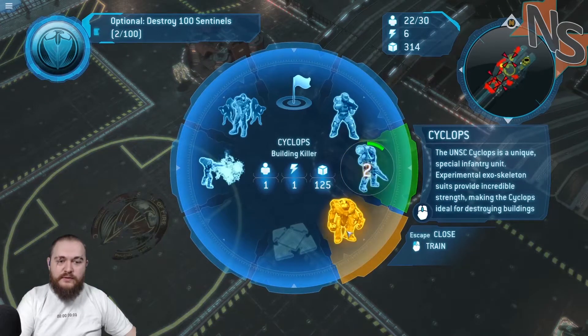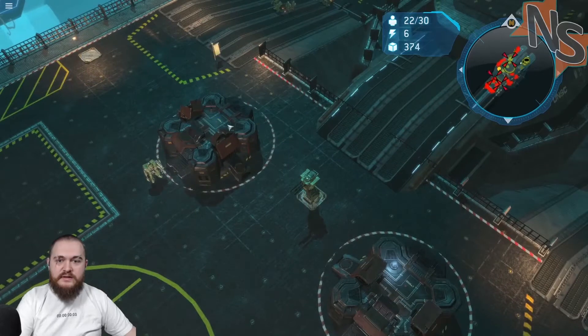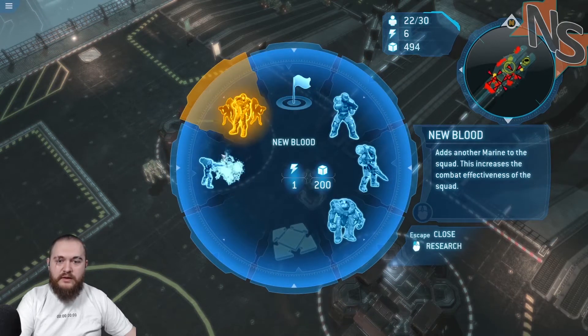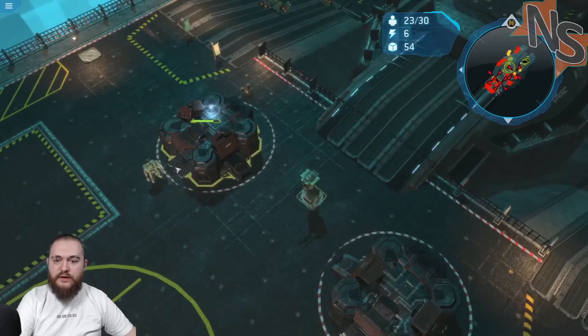I think I might want to switch over to flamethrowers more than Cyclops. It just seems that they are... Let's get new blood going. I might bring in some new — maybe I'll undo that. We'll do the Napalm Adherent instead, since we're kind of focusing on that.